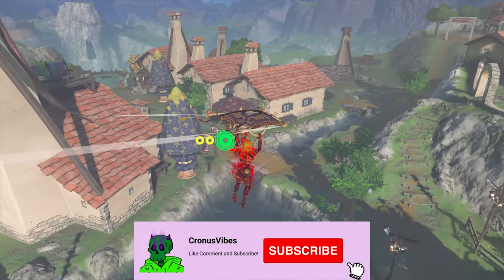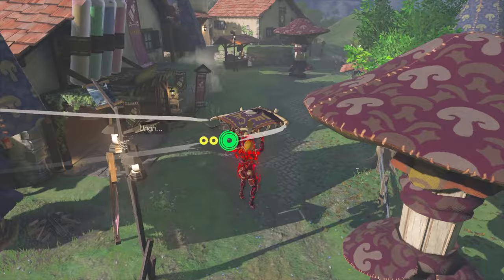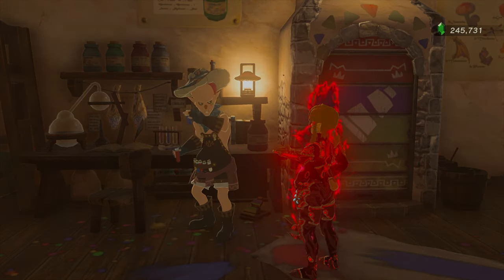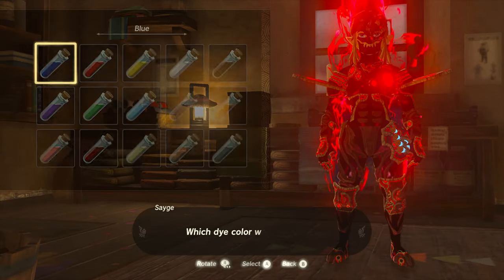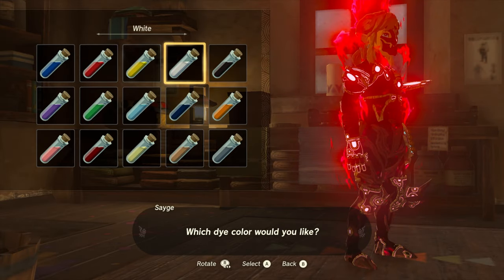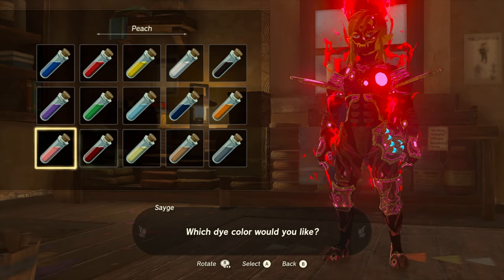Now I want to see if you'd be able to dye this armor set. I'm not expecting it, but if you could that would be so awesome. All right, please dye — that sounds like something Ganon would say. Oh wait, is it gonna let us do it? Choose a color. Oh wait, what? Oh my god, I was not expecting this. That is amazing — oh my god, look how cool these look!